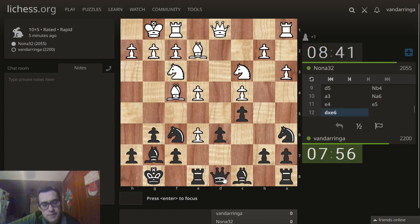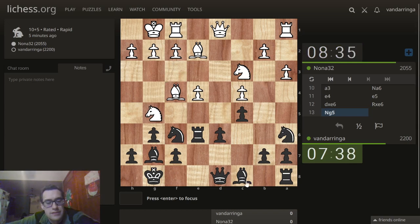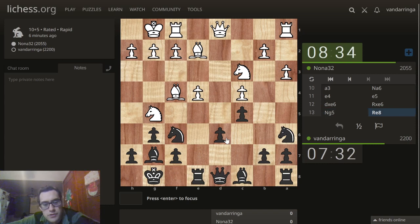Okay, opens things up. The awkward part here is I need to take with a rook where d6 is hanging. Somehow I didn't see that one coming. But is d6 going to survive if I take with a rook? Let's just take with a rook anyway. He's got knight g5 here. Back we go — and we're dropping our pawn here.